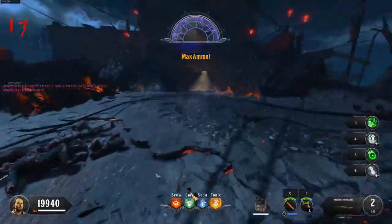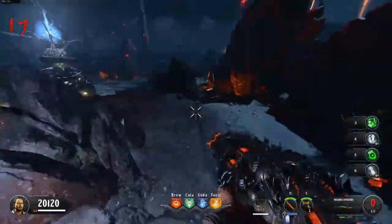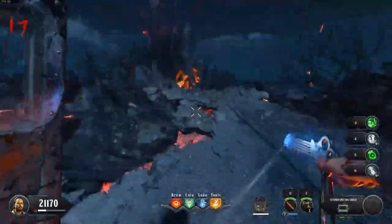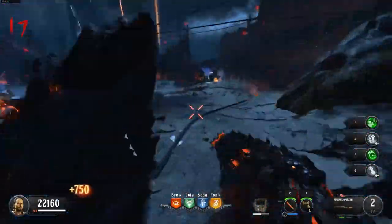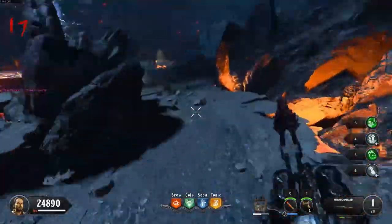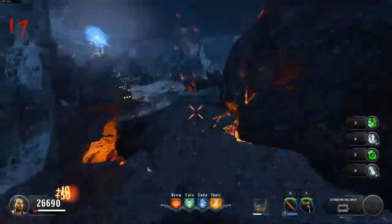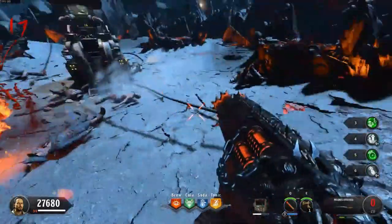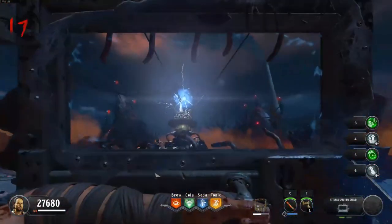For the second phase we will use the exact same strategy as phase 1. However in this phase red circles will spawn on the ground — make sure to avoid standing in them. As you can see we have reached the end of phase 2, and we will do exactly the same thing as what we did at the end of phase 1: making sure to get in the red zone as soon as possible, shoot the orbs, shield blast the machine enough times, and wait for the gas to disappear before picking up the drops.